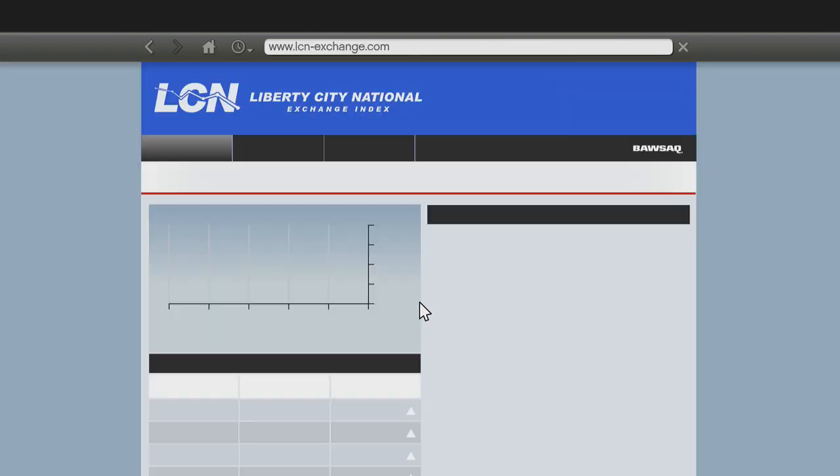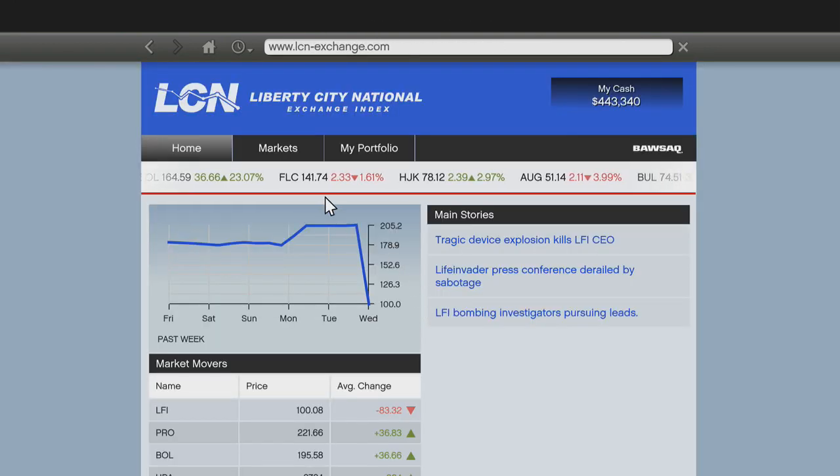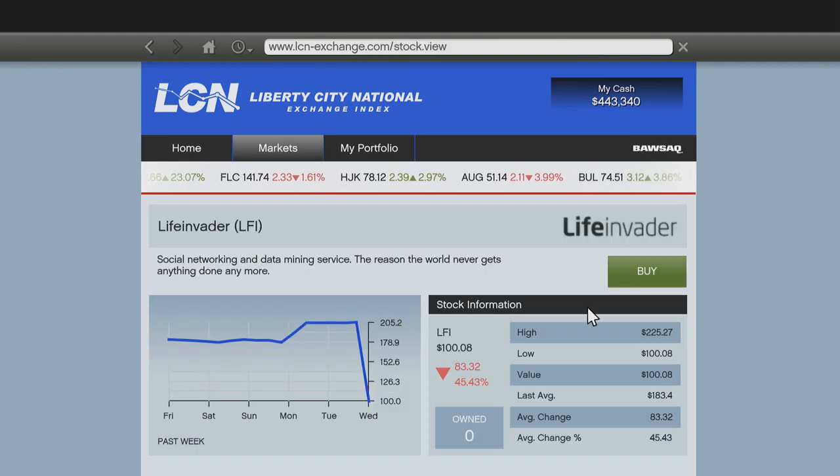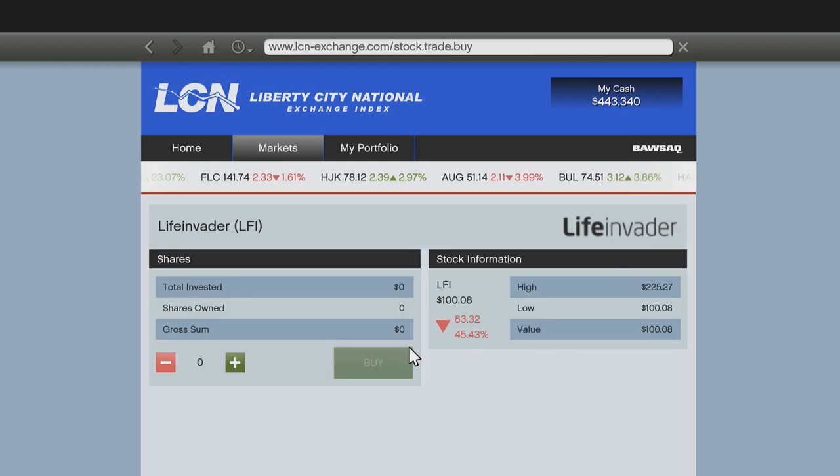go to money and services and you're going to LCN. From there you're going to markets and you are changing the average change to the lowest. This will be Life Invader for most people and you're putting all your money on this. For me, I am putting $400,000.